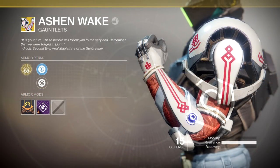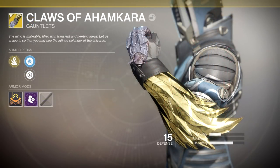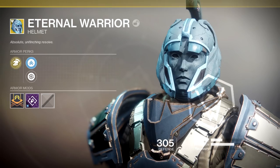Now we have a new exotic called the Ashen Wake. Unfortunately we don't get to see the perks in the screenshots, but they kind of look like they have something to do with Void or maybe Sunbreaker — it does say Sunbreaker there. Next we have the Claws of Ahamkara for the Warlock — these look like they've been reworked, they look sharper or curlier. Then we have the Eternal Warrior returning from D1 for the Titan.